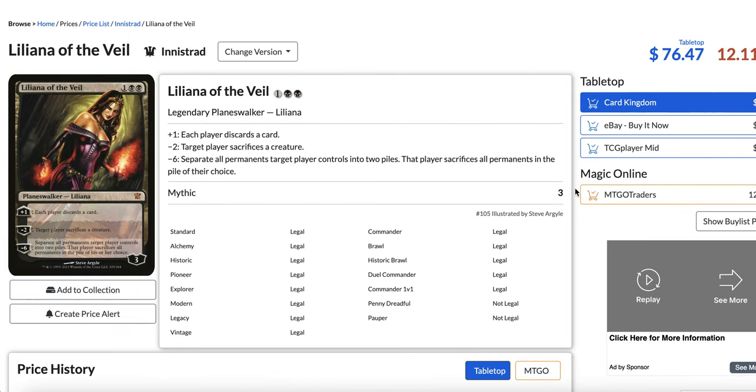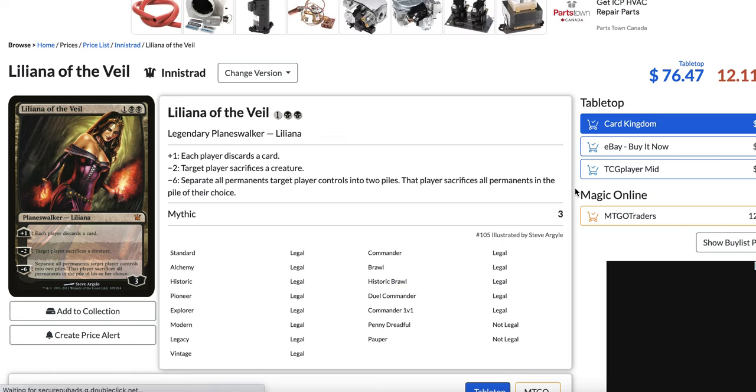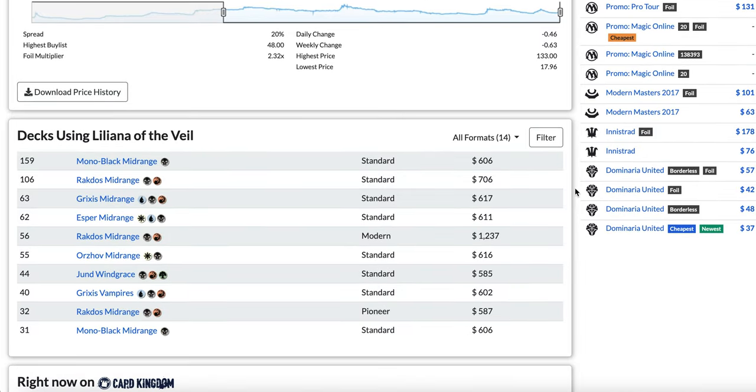But nowadays in Modern, these fair green-black X midrange decks just cannot keep up with all the new cards in Modern Horizons and Modern Horizons 2. If the opponent puts a Ragavan into play, there's not much they can do, and it's only a two-mana card. Same thing with all the new Elementals — it's really hard to beat a Solitude or a Fury in your creature-based fair deck. Liliana of the Veil is now mostly found in Pioneer or Standard, because it's become Pioneer legal.